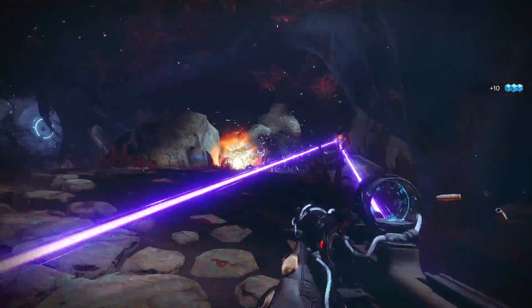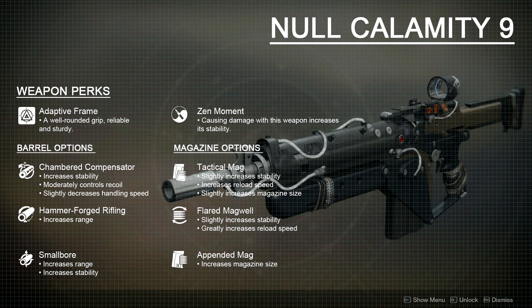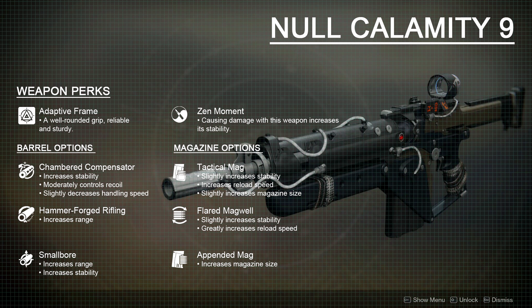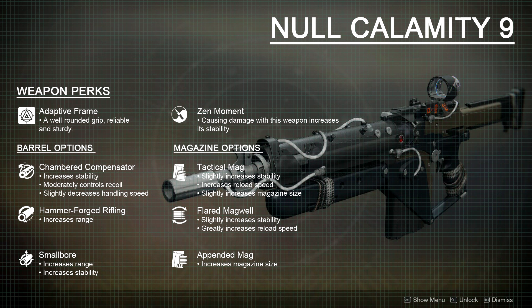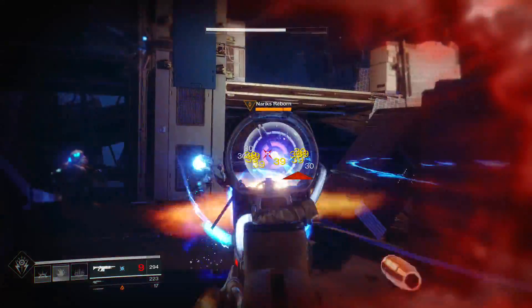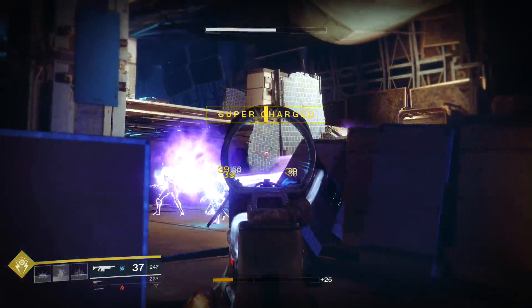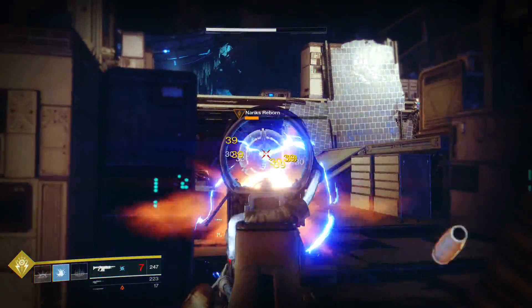But after using the Null Calamity, having no glaring strengths or weaknesses has been very relaxing. This gun does everything in its power to keep me cool and on target, even amid an all-out war. The Zen Moment perk isn't very flashy, but it's one of the best in the game. After causing damage with your weapon, it gains increased stability, making it easier to land follow-up shots. If you're gunning down a big enemy, keeping your reticle locked onto their weak point is key to taking them down quickly and efficiently. Most of the barrel and magazine options for this gun increase the Null Calamity's stability and other stats simultaneously. My favorite combination has been the Smallbore and the Tactical Magazine — they provide a mix of benefits that push the gun's attributes ahead of its competition.